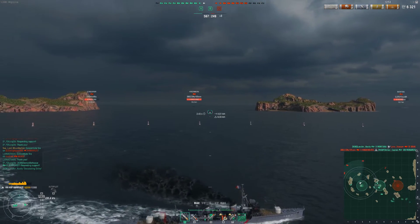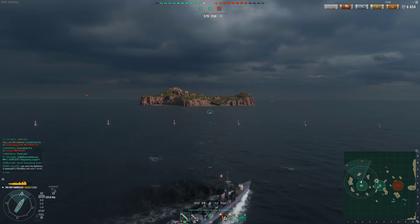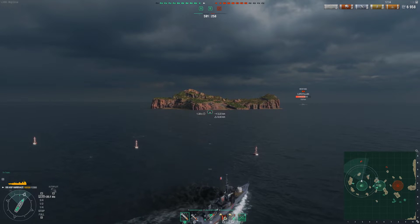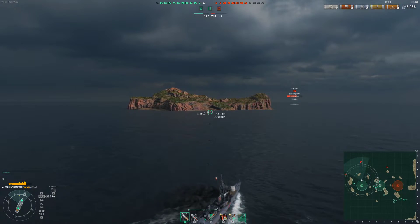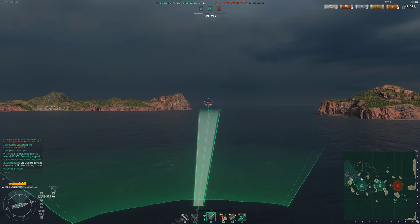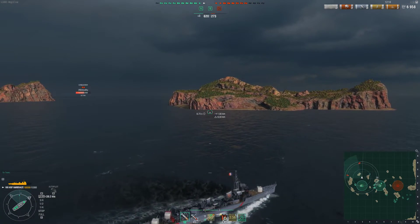So why did I buy this destroyer? Well, it was part of a package that included the Alabama, the Prince Eugen, and the Harakaze — $108 for three tier 8 premium ships. Not a bad deal. So I bought it, and out of those three ships I really only play the Alabama a lot. I play the Prince Eugen every now and then, and I never play the Harakaze. This game you're seeing right here is the first time I've ever played the Harakaze.